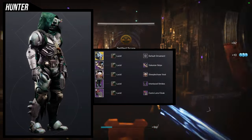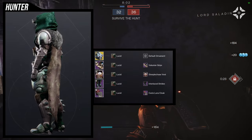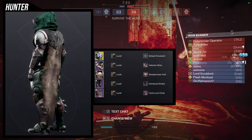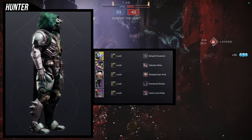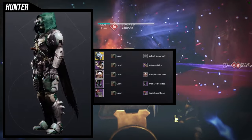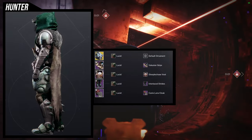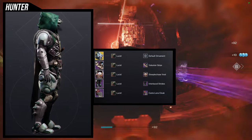To start off, I'm going with a safe option, which is the Suraknid's Facade. It's visually cool — not one of my absolute favorites but it is cool. For this one I decided to go more into a tactical slash Fallen look, which is why we're using the Steeplechase Vest with the Interlaced Strides. For the cloak I ended up going with Canis Luna because I like it a lot, and then Valkyrie Grips. For the shader, Lucid is what we're going for. I really like this set for tactical-ness.